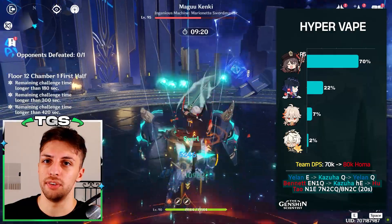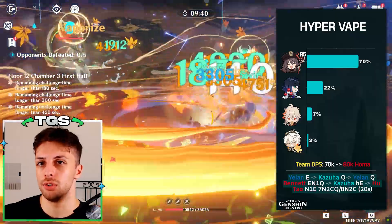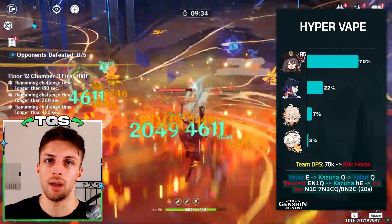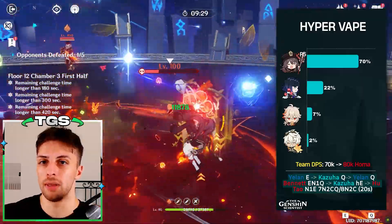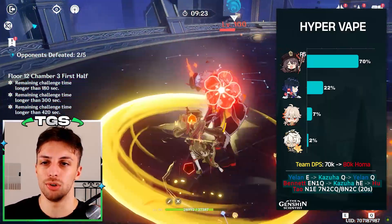It is generally a single target team, especially with Yelan, because her application tends to be more inconsistent in AoE than Xingqiu's, which is stronger by default. But it's still a team that functions decently in AoE, and it's by far the best team for boss killing for Hu Tao, which in my opinion is the main reason to use her — so overall it's probably one of the best teams you can use.